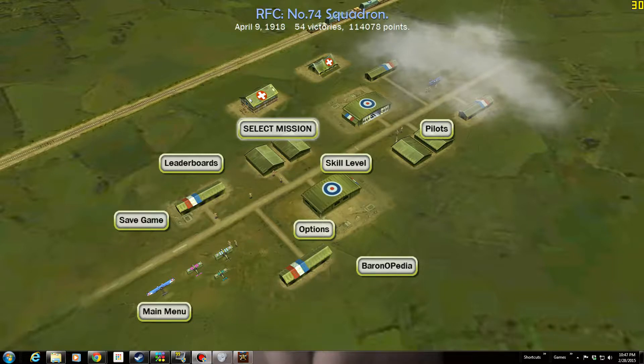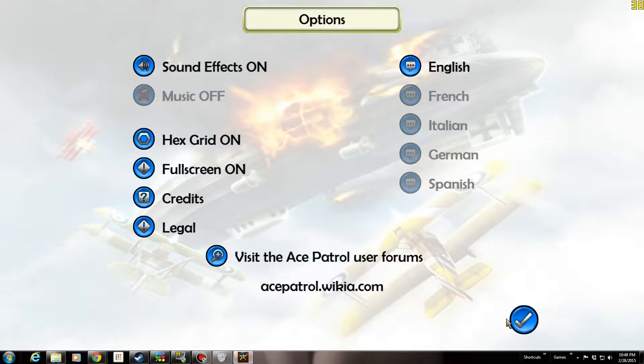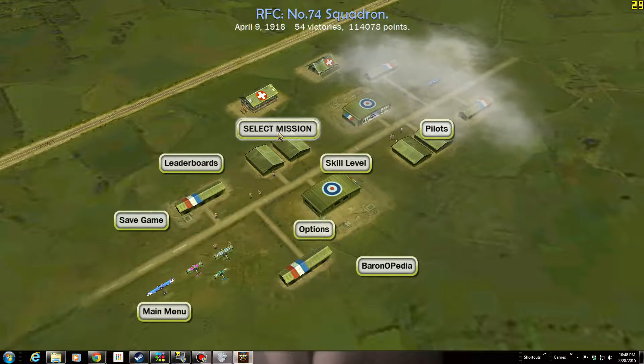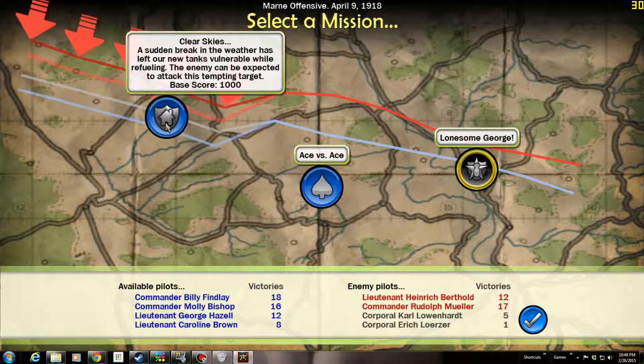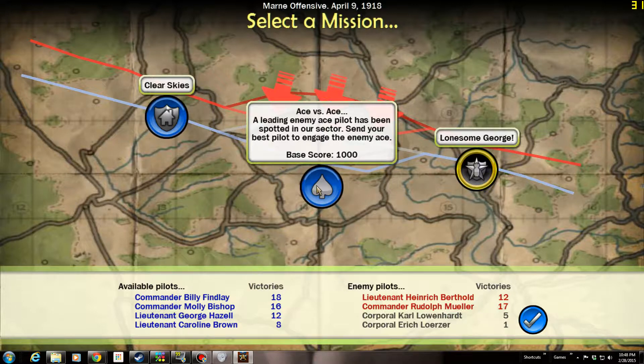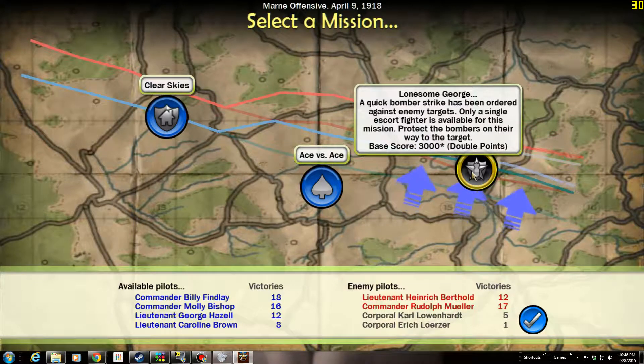I think we have two more missions to fly. Let's turn the sound back on and select a mission. Clear the skies — they're going to attack our refueling tanks. Ace versus Ace, well, that often works out badly depending on who they send. And a single escort fighter for multiple bombers — we've done that before.